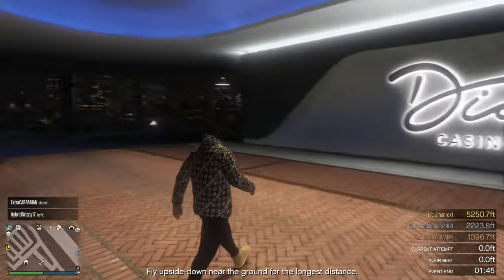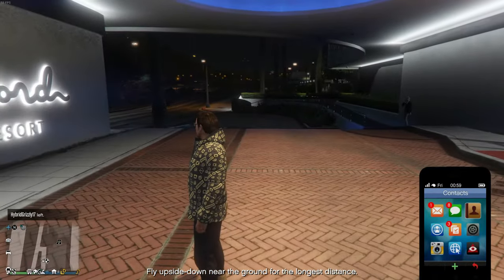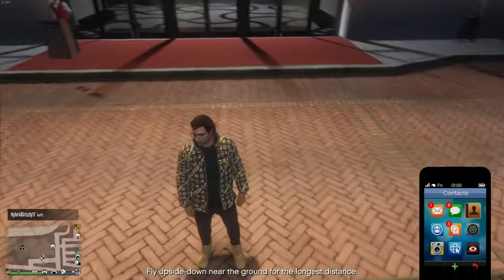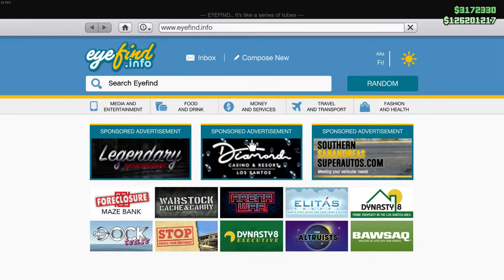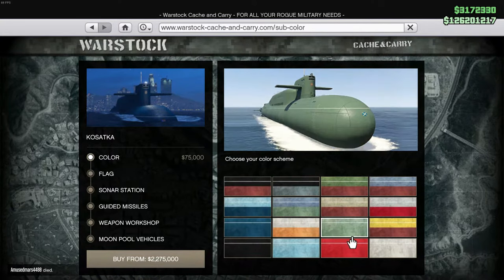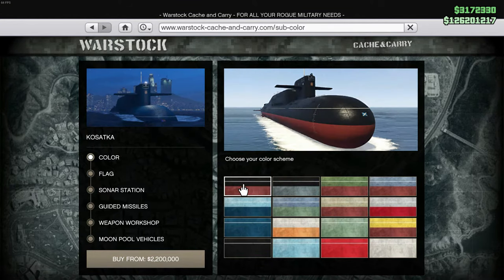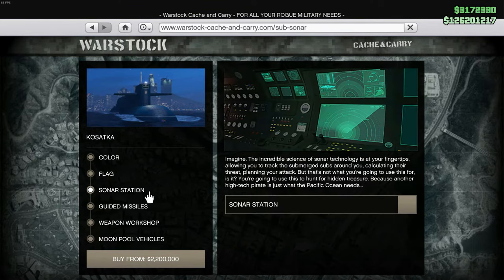After you finish the cutscene, all you need to do is head outside. Once you're outside, open your phone, go on the internet app, and go to Warstock — the submarine should be available for purchase. Bear in mind it's going to be full price, not a discount price. You have to do the missions before getting that discount. If you do all these steps, you will be able to buy yourself a submarine at full price.